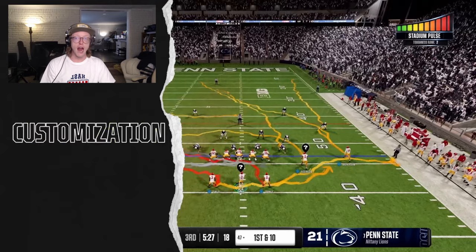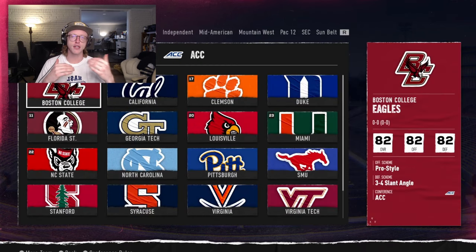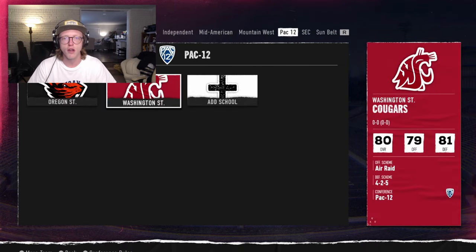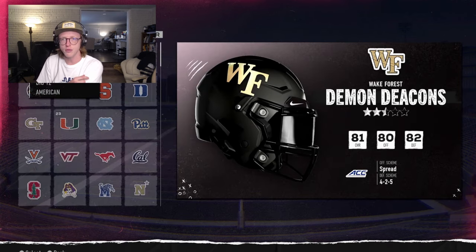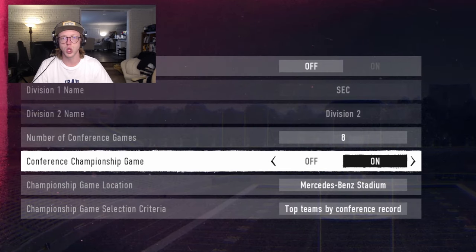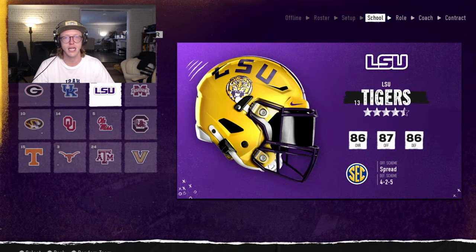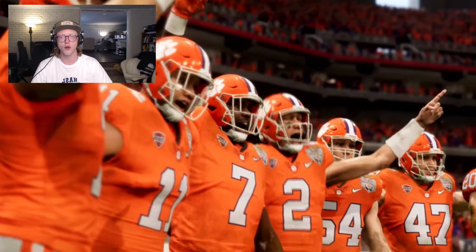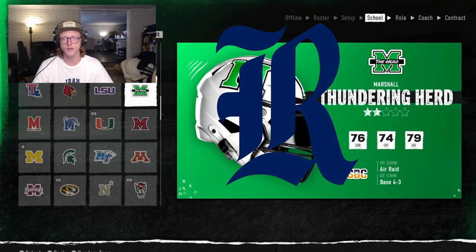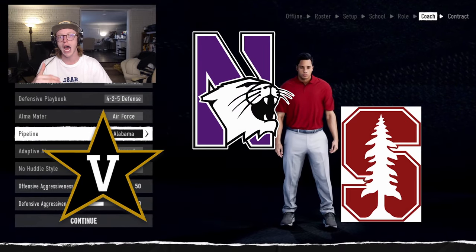Initial interest and top schools: every recruit will start with a list of schools they are interested in. When a recruit generates their initial top schools list, they evaluate every school's My School grades in relation to their ideal pitch and motivations, and also take into account their home pipeline and proximity to home. Recruits from Atlanta are more likely to have southeastern schools in their initial top schools. However, some prospects will look to leave home if schools outside the region better fit their needs. Most of the top schools for a prospect who values academics will be very similar — as Rice, for example, you will often see that interested recruits are also considering Vanderbilt, Northwestern, and Stanford due to their high academic prestige.